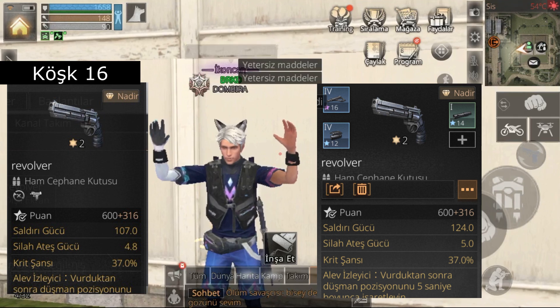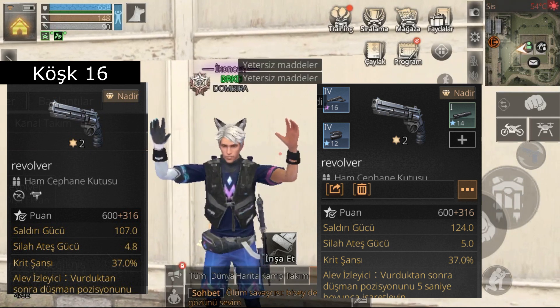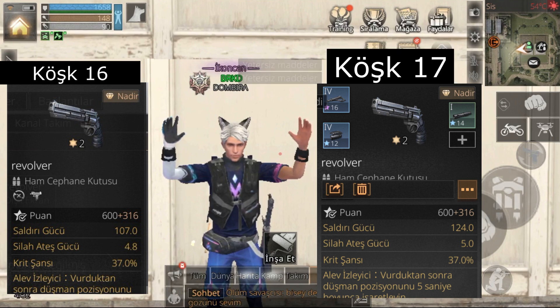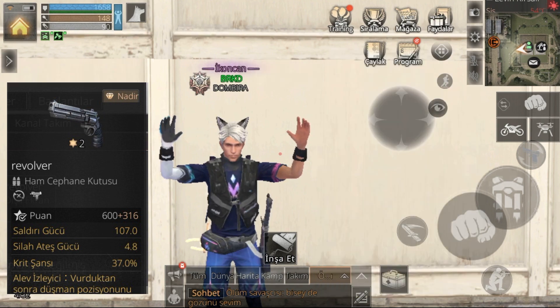Revolver köşk 16'da 107 atakken köşk 17'de 124 atak oluyor arkadaşlar. 17 saldırı gücü ekleniyor Revolver'a köşk 17'de. 18'de de bu artacağını unutmayın lütfen.